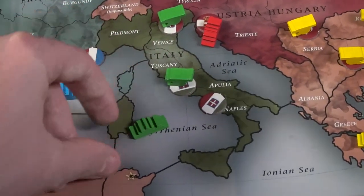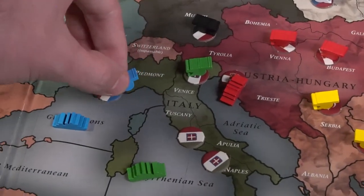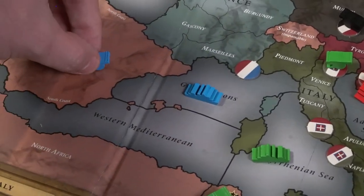Once you've written down all of these specific actions for each of your units, everyone does the same thing — this guy moves here, this guy supports here, this army convoys across the ocean. You resolve it all at once, which can be a little chaotic, but the idea is everything happens simultaneously and whatever can't happen doesn't happen. If two units go to the same location with equal power, they just go back home. Most of the time nobody's losing units, but it can happen.